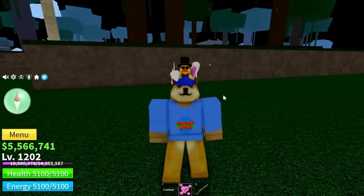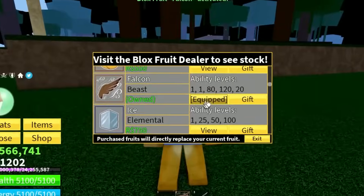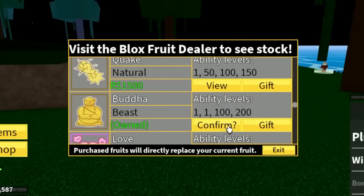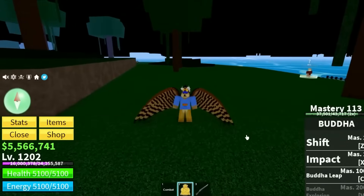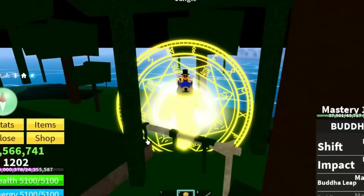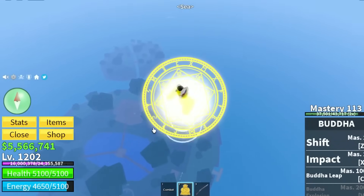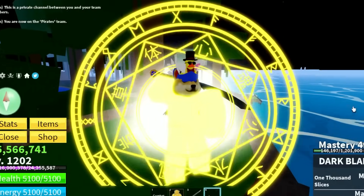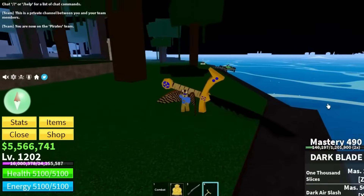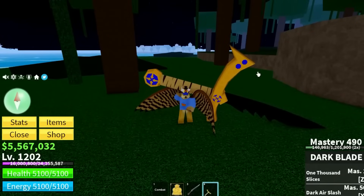There was recently a glitch found that lets you combine Falcon Fruit with Buddha. I equipped Falcon and got wings that let me jump really high, then equipped Buddha and still had the wings. When I transform into Buddha I still have the wings — they're harder to see but you can jump insanely high. Also, if you un-transform and quickly switch to your sword, it makes the sword huge, increasing your range — though using this in public servers can get you banned.